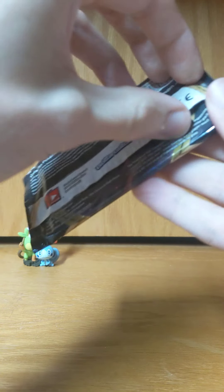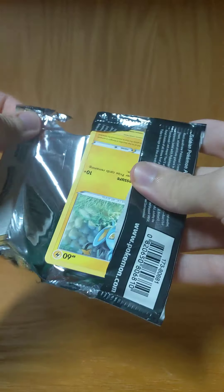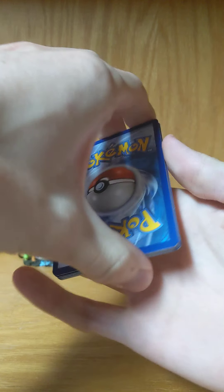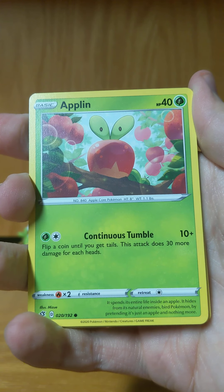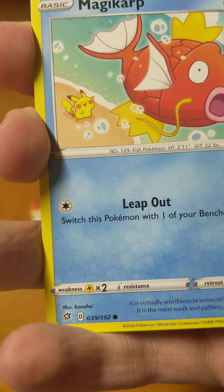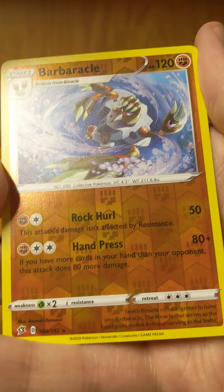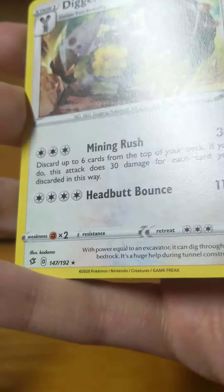Alright, final pack. I'm not expecting anything out of here now that we've had three packs in a row with hollow or better. We'll see. Magikarp with fat cheeks Pikachu, Water-type Energy, Curse Shovel, Fowinx, Palpitoad, Barbonicle. Reverse rare and Diggersby — rare non-hollow.